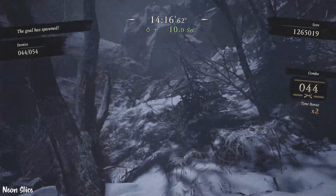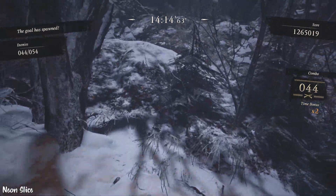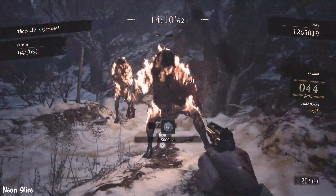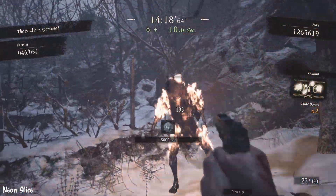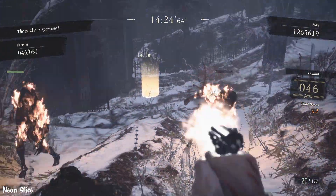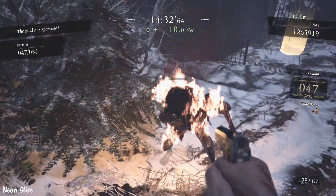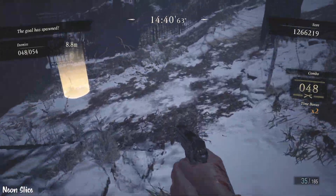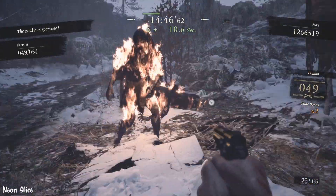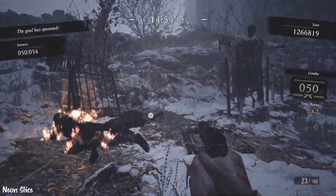By now you should have 44 combo or more. I suggest blocking here immediately as soon as you come out of the cutscene because you'll be surrounded. More enemies will have spawned, and at some point there'll be a soldat — I believe there are two soldats after this. Use these enemies to keep your combo going while you kill the soldats.